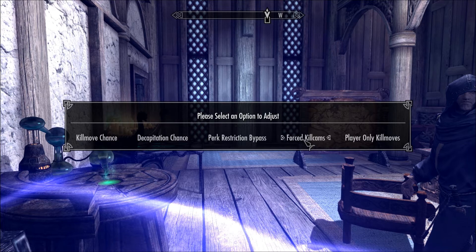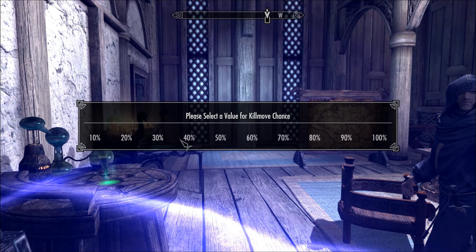Forced kill cams — you can force it to either be only first person, no first person, or the regular random chance between the two. Player-only kill moves sets it to where only you can do kill moves and NPCs can't. So I have mine at 30, but just to show it off we'll put it at 100.